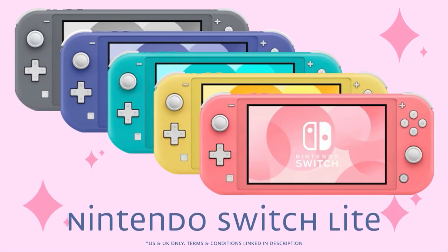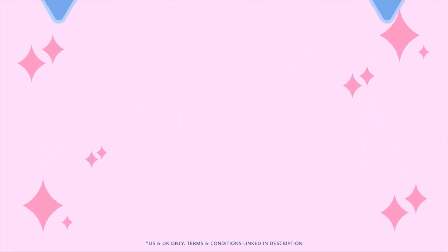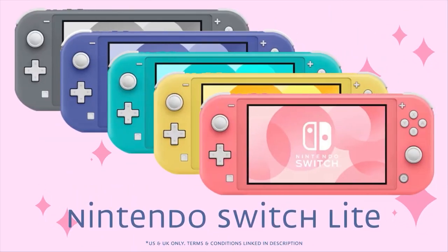If you want to enter the giveaway, all you have to do is leave a like on the video, subscribe to this channel, and then click on the link in the description to fill out the application form. The winner of the giveaway will be announced on the 1st of March, and the selected winner will be able to choose the colour of Nintendo Switch they want, and have it shipped directly to them.